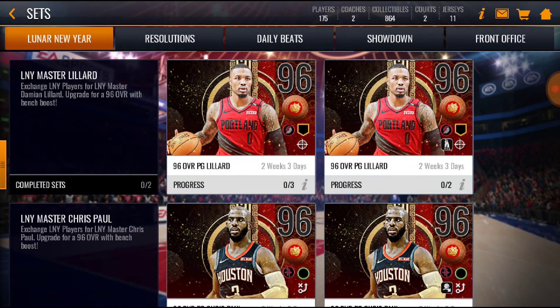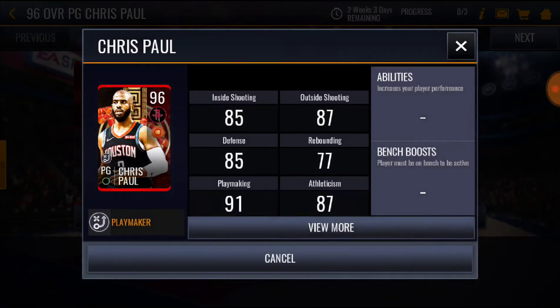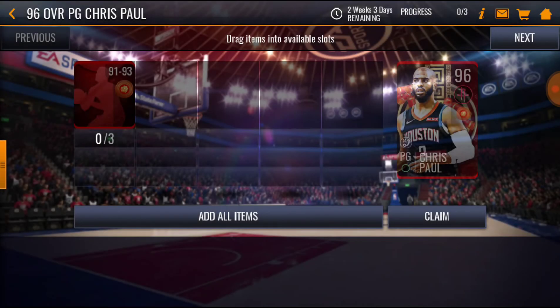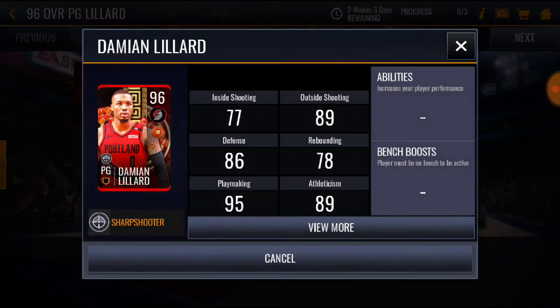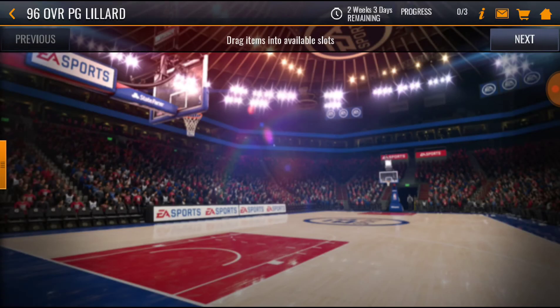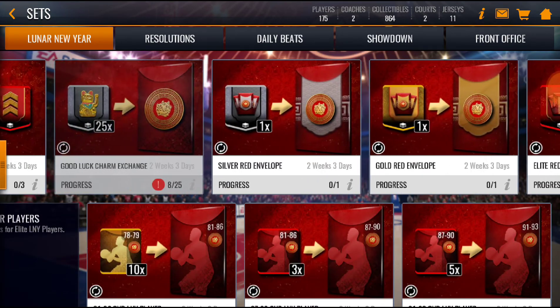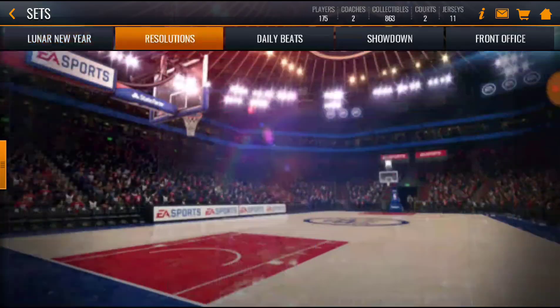The Damian Lillard or the Tim Duncan look the best, but I mean, I don't know. I'm a big Chris Paul fan so I'm not sure on this one. I'm probably gonna go for the Damian Lillard because that card is like a cheat code — 96 mid-range, 91 three-point shot, 92 dunking. So yeah, that card is a beast. Let me know which one you guys think is the best.